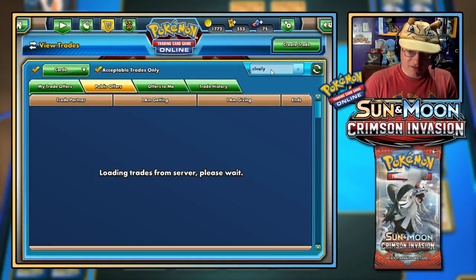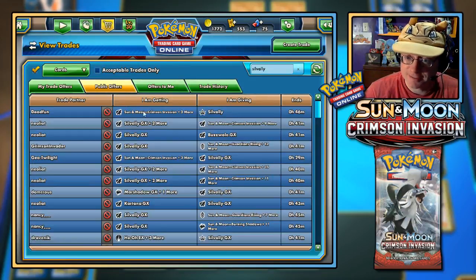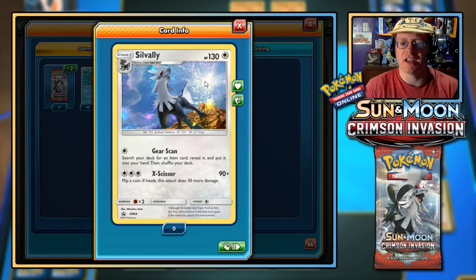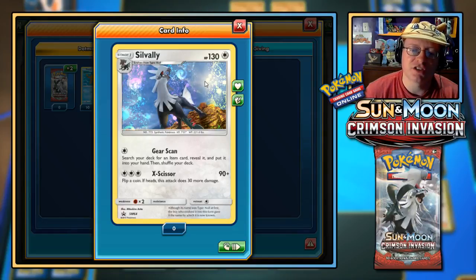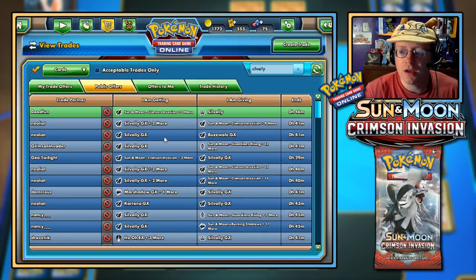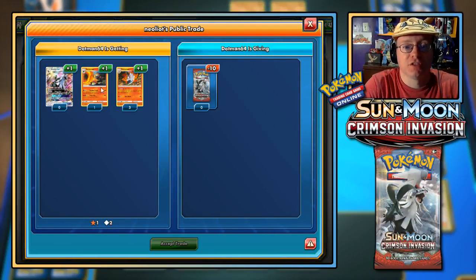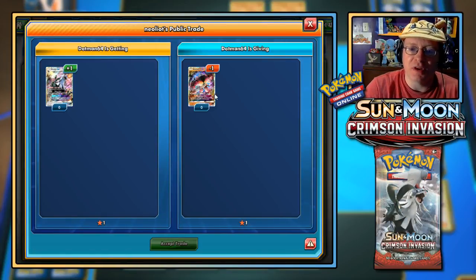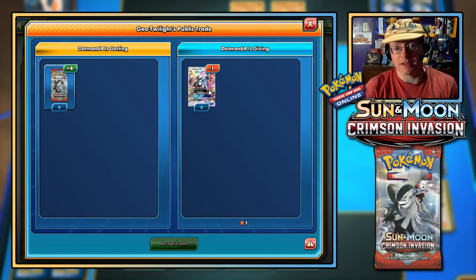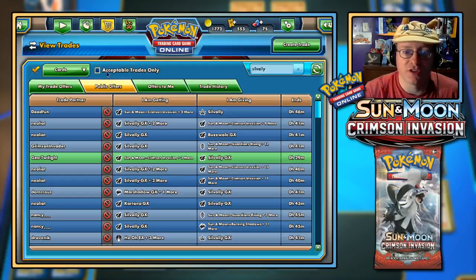Let me look at the unacceptable trades. There's a promo Silvally — Gear Scan: search your deck for an item card, put it into your hand; X-Scissor does 90 and 30 more with a heads flip. I didn't know there was a promo Silvally! I could trade 10 Crimson Invasion packs for one Silvally, and Cinderace and a Volcarona — but I don't have those. I don't even have a Buzzwole to trade for Silvally. So painful.